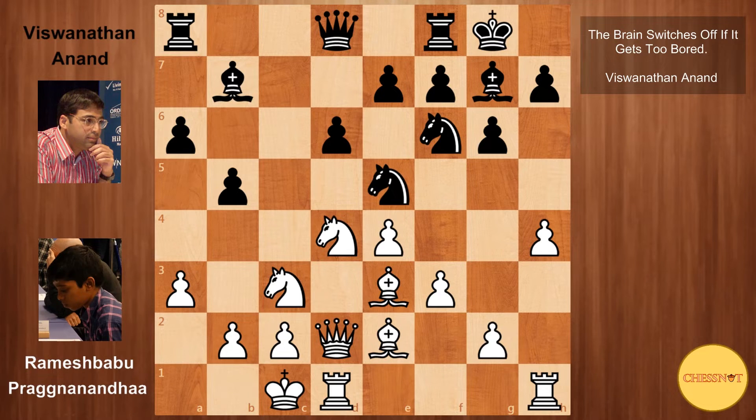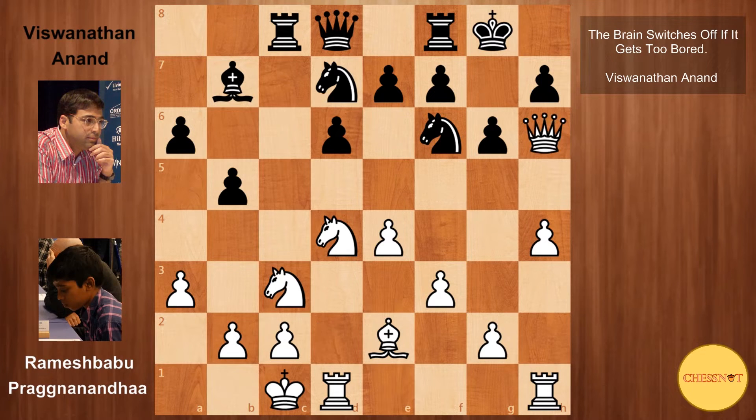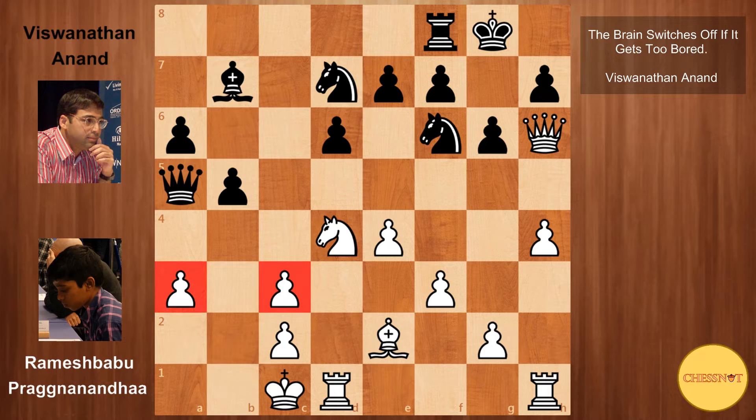Anand plays the knight to e5, with ideas of the knight coming to c4 to win the dark square bishop. But this seems a bit slow, because white is going to play Bh6 anyway, and knight to c4 can always be met by Bxc4, where white is happy to give up this bad bishop. Perhaps better for black was to develop the rook to c8, with ideas of taking on c3, sacrificing the exchange when the opportunity arises. For example, if white goes Bxh6, black can take, then take on c3, which damages white's kingside structure, and then Qa5, looking at both a3 and c3 — so black definitely has compensation.